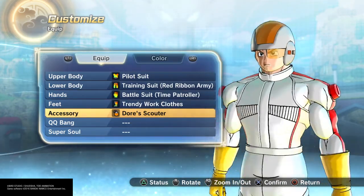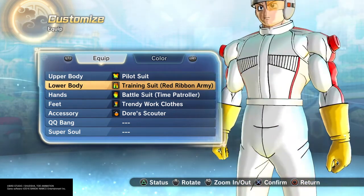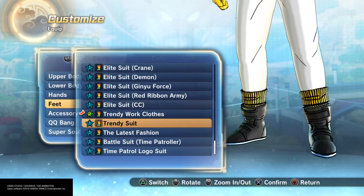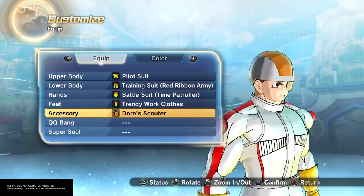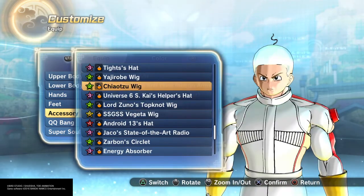What you're gonna do is hit that pilot suit, make it all white, hit that training and make that all white. Get the gloves and then the shoes — I went with the training shoes because I like those, you guys can go with any shoes you want. The door scouter works perfect for the helmet — I tried other helmets but I like this one.